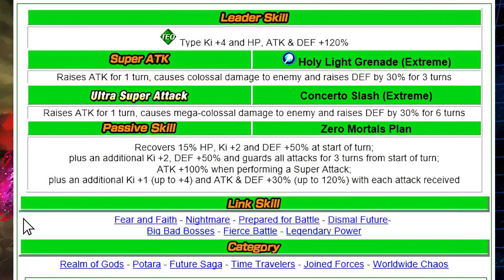Being the last OG 90, you have the TEQ type Ki +4, HP, ATK, and DEF +120 for the leader skill. The 12-Ki and 18-Ki super attacks are really well designed. The 12-Ki raises attack for one turn, causes colossal damage to the enemy, and raises defense for three turns — a 30% boost for three turns. The 18-Ki still raises attack for one turn, causes mega colossal damage, but raises defense by 30% for six turns.